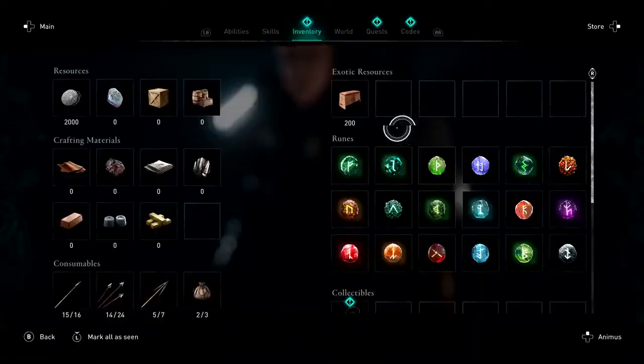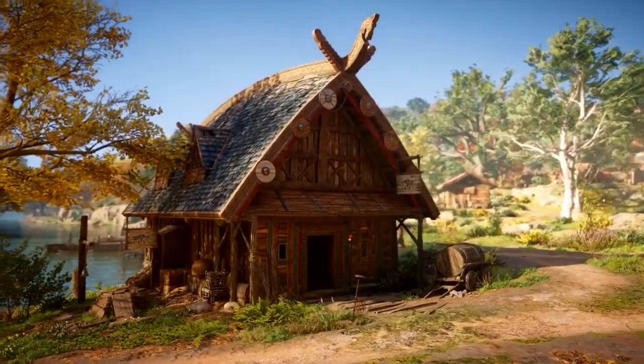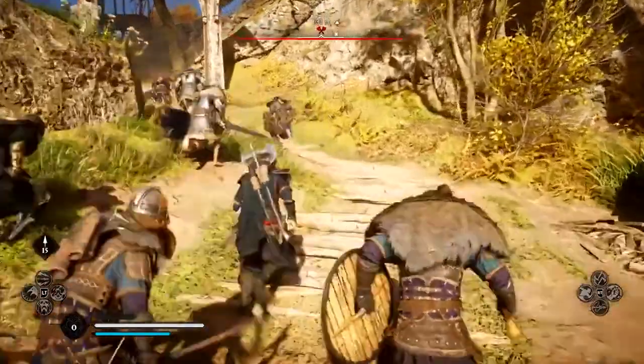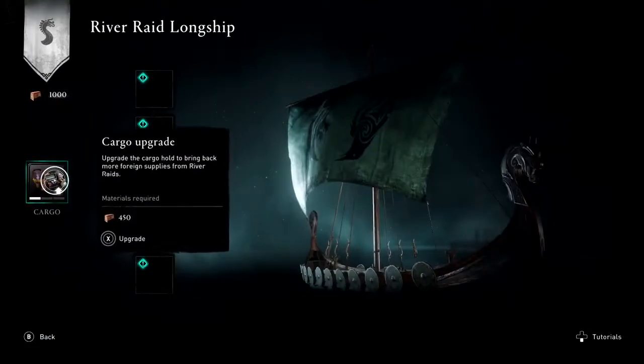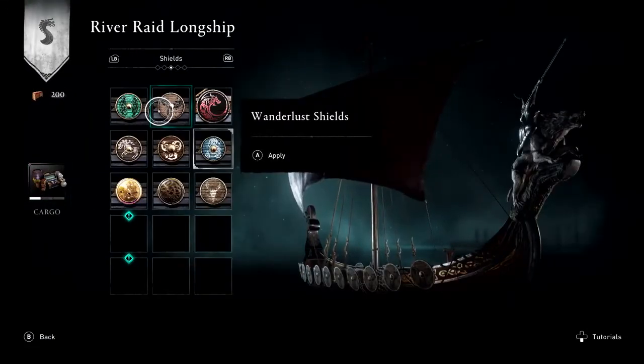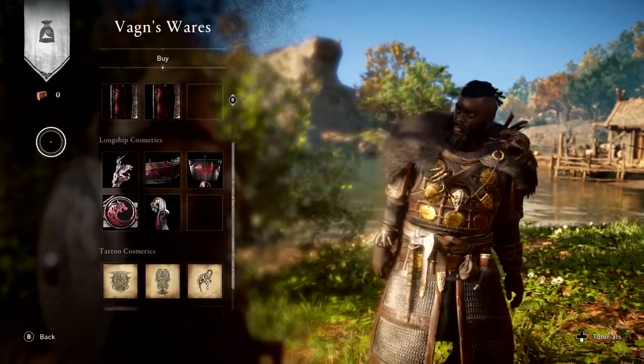Successful river raids will yield rare supplies used to build the Jomsviking Hall, a new building that can be upgraded to recruit even stronger Jomsviking to fight alongside you in the raids to come. You can also use these supplies to upgrade your longship's cargo capacity and unlock new customization options for both longships' advanced shop.